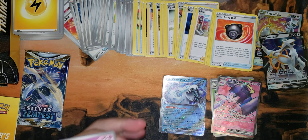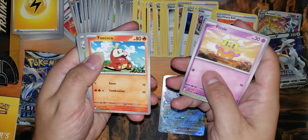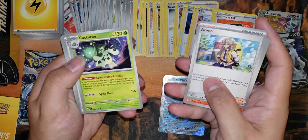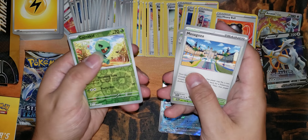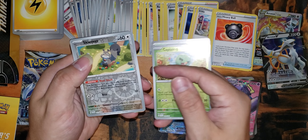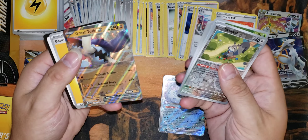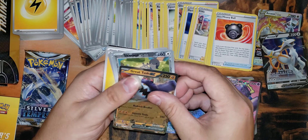Alright — Dedenne, Pineco, Flittle, Fuecoco, Arven, Cacturne, Meowscarada, Capsakid, Squawkabilly, Nest Stash — that's a good ability for a lot of these decks. And a Great Tusk EX. Three for three on these packs, very nice.